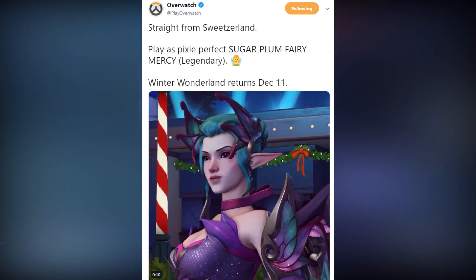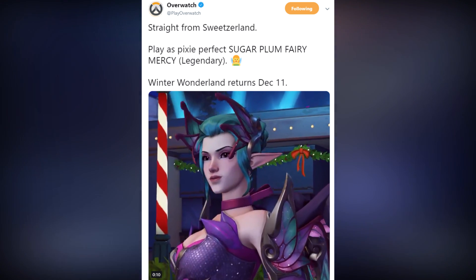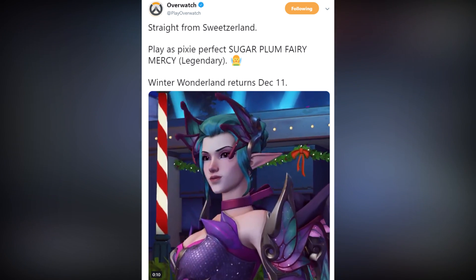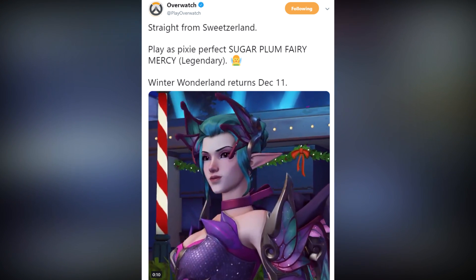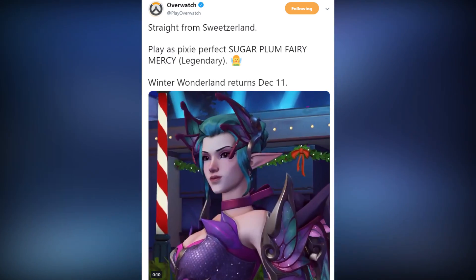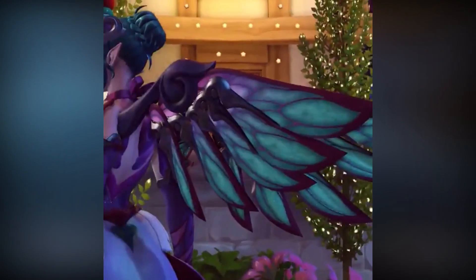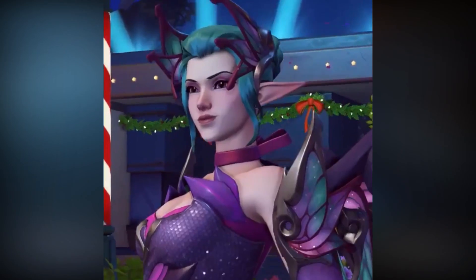But for today, we got a brand new legendary skin revealed for the upcoming Winter Wonderland, and it is straight from Sweetserland. I don't know what they're doing with all these puns. It's the Pixie Perfect Sugar Plum Fairy Mercy. It's a legendary, and of course the Winter Wonderland event begins on December 11th. When I first saw this...